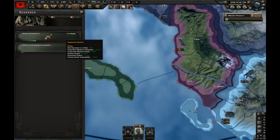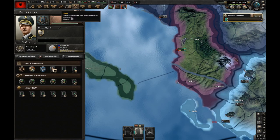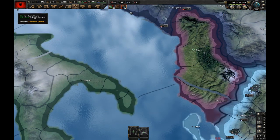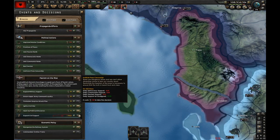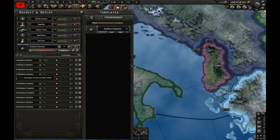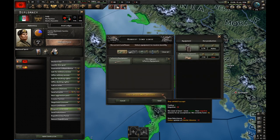Inter-war Fighter is researched, and let's research CAS 1. We are at 47% stability, which means I can ignite a civil war. So let's delete my entire army and ignite the civil war. I'm going to train as many divisions as I can, and let's request at least one from Italy - they're going to help me out.